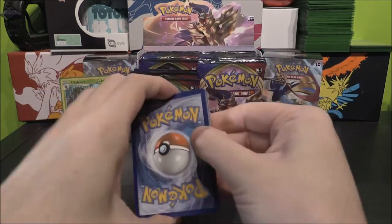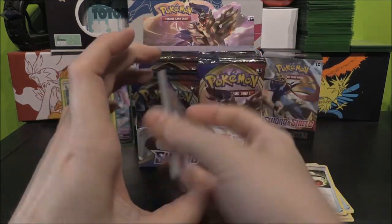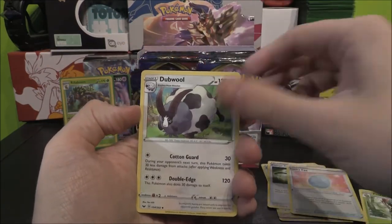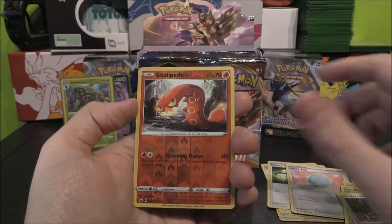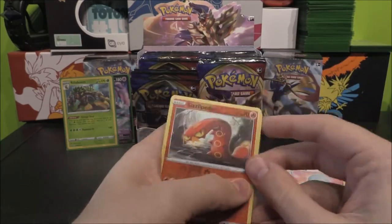Let's see how we can continue on. Lightning? No, it's Water. Water Energy, Quaxly, Lucky Egg, Dubwool, Grookey, Sobble, Rhyhorn, Roselia, Ferroseed, Sizzlipede as our Reverse, and a Centiskorch as the Rare. That's pretty cool.